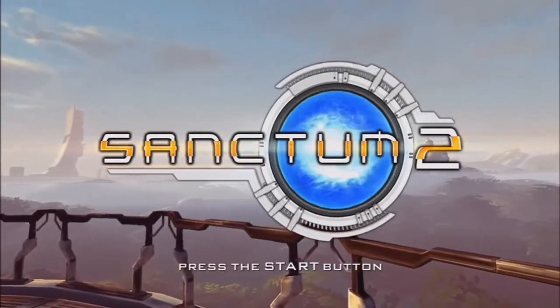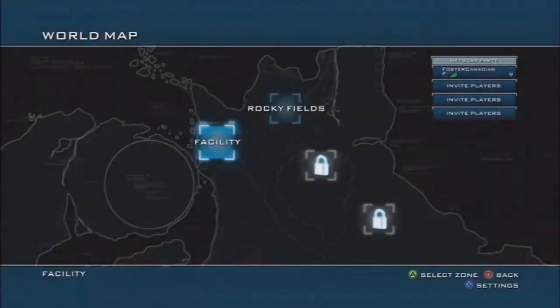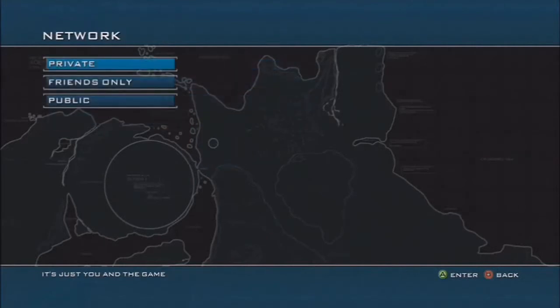First thing you're going to want to do is go to the world map. From there, pick Facility. Once you get in there, you're going to want to set your network to private so no jerks, gumbags, or hosers can interrupt you.